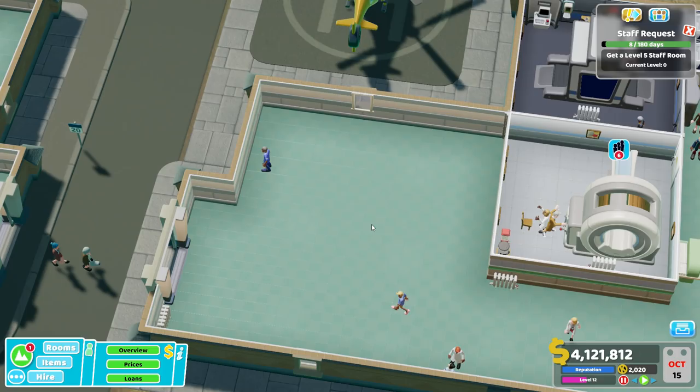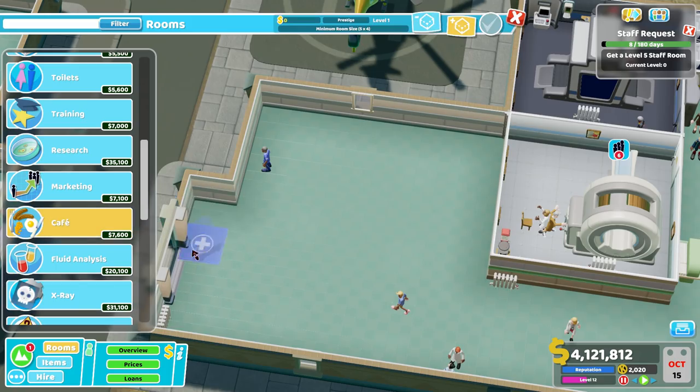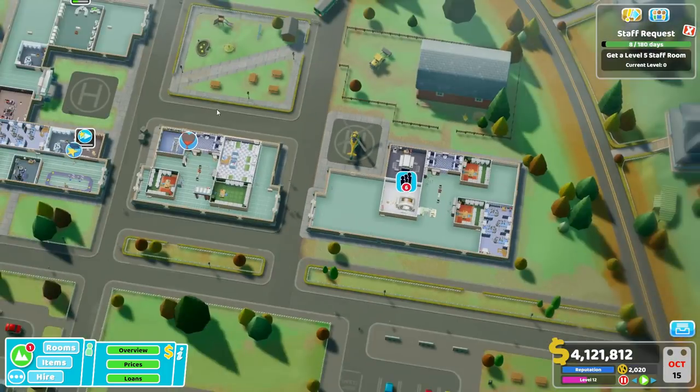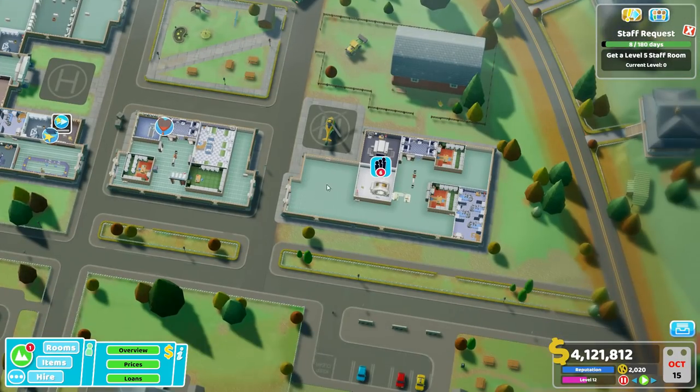You get the Pinstar stamp of approval on that one. Because in order to use the cafe properly, you've got to alter the way you structure your hospital and your staff. As far as where in your hospital the cafe should go, pick somewhere as central as you can get away with without completely gutting the rest of your operation. Here we are at a post-three-stars layout, and this is about as central as I can get without completely upending everything. We're going to put it right here because most of the relevant stuff can get there relatively quickly.